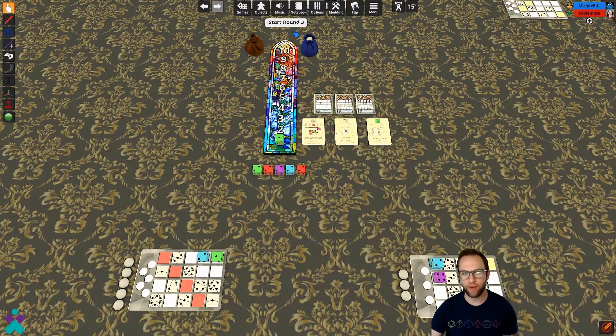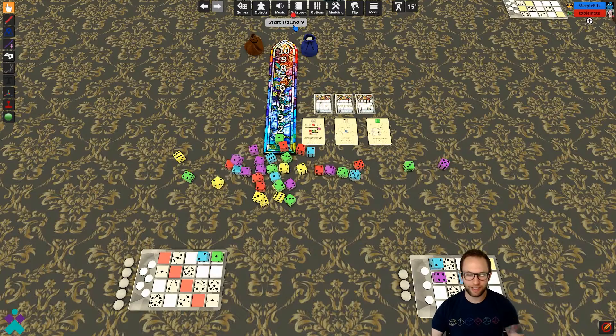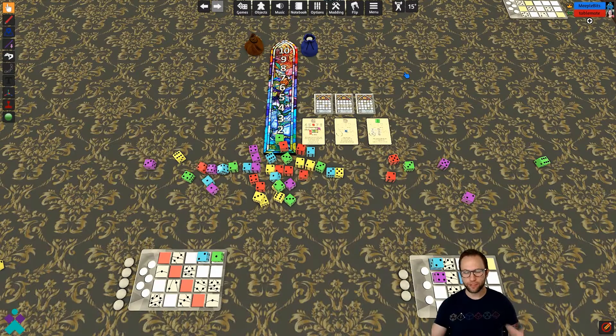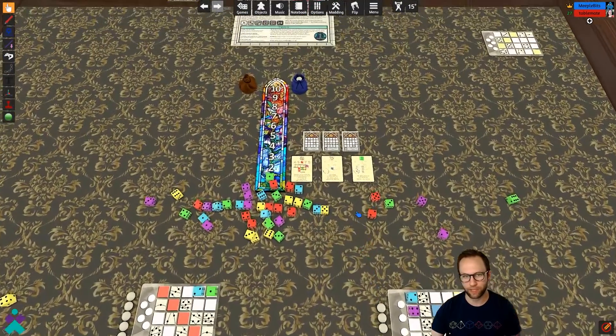I'm going to fast forward through start round five, six, seven, eight, nine. The game is played over ten rounds, so start round ten — and that's it, game is over after round ten. One thing that's grossly missing from this mod is end game scoring. You're kind of on your own for that — you'll need a pad, paper, and calculator to score up your different window panes in accordance with the scoring objectives. None of that is done for you in this particular version.